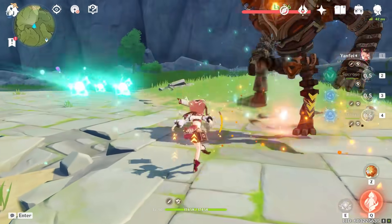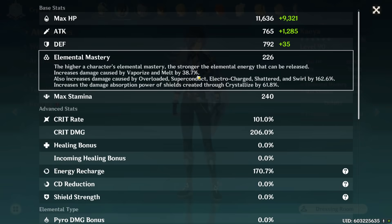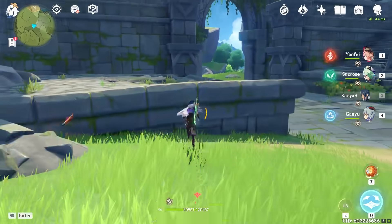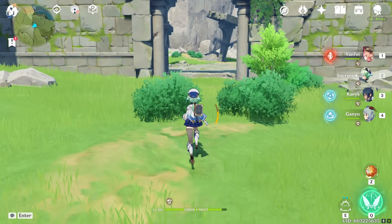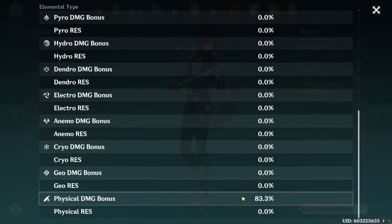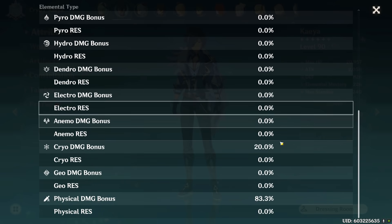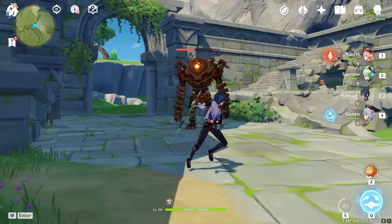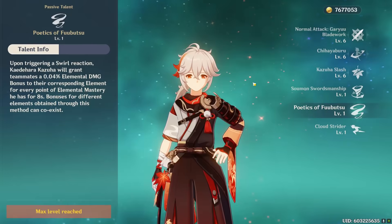Activating Sucrose C6 adds a 20% Cryo damage bonus for Kaeya — bringing his Cryo damage from zero to 20% — pushing melt damage close to 30k. For Kazuha's support, his second passive gives 0.4% elemental damage bonus per point of elemental mastery for the element swirled. With 688 EM, Kaeya gets a 27.5% Cryo damage bonus from Kazuha, bringing his E to around 15k without melt.